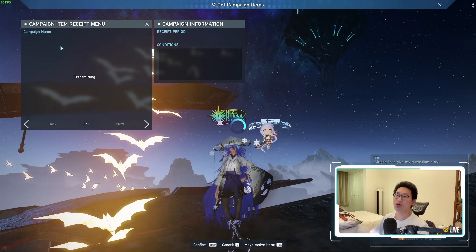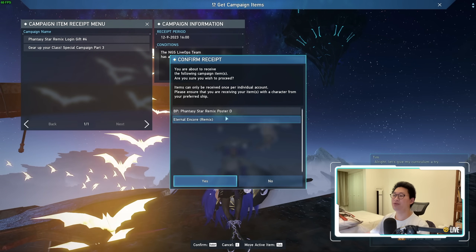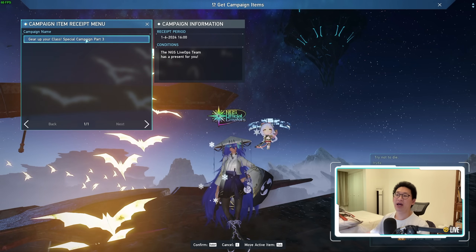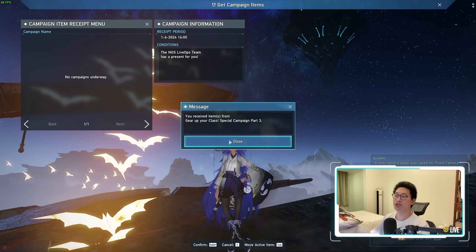When we go to get campaign items, you can see we did get the Phantasy Star Remix Login Gift number 4. This gives us build parts as well as a music CD, so make sure to pick that up. More importantly, we get the Gear Up Your Class Special Campaign Part 3, which I covered in yesterday's video — you do get an N-Master Cube for free, which is really nice.